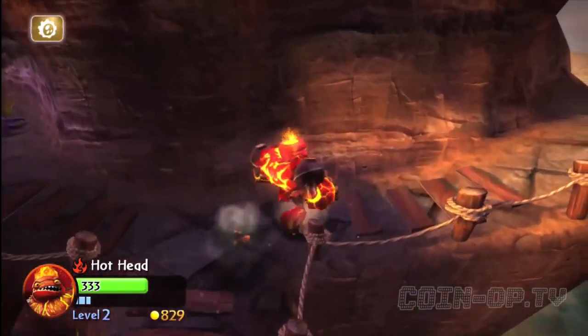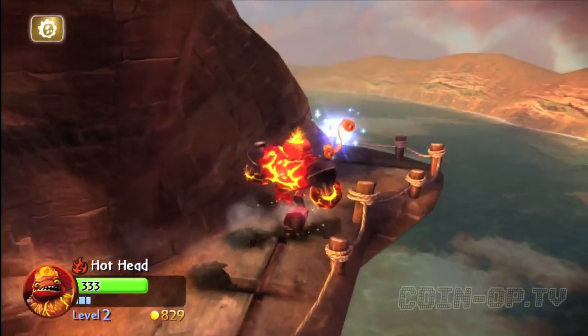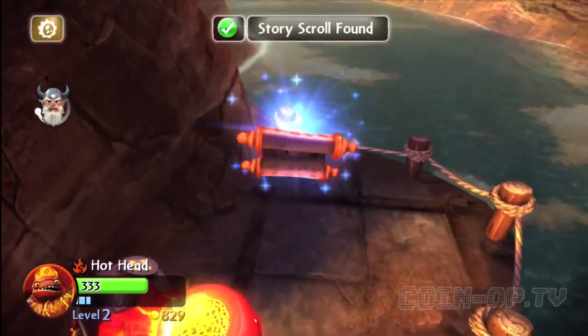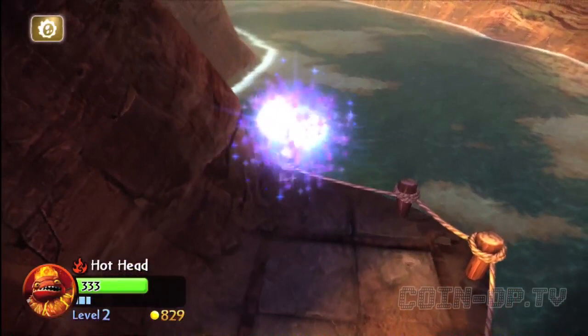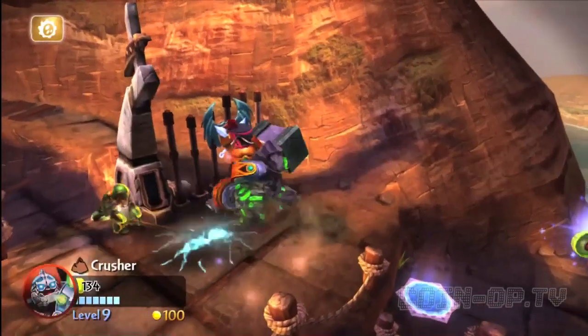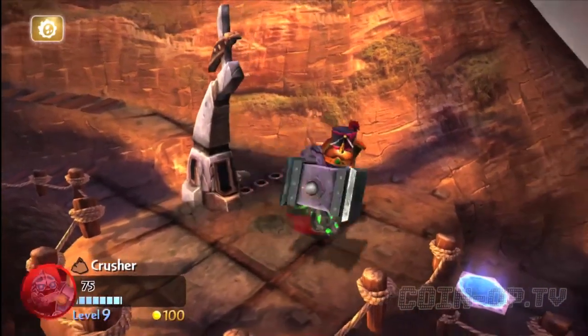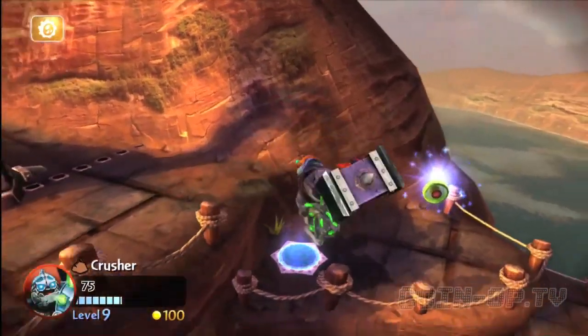There's going to be some bad guys here to the left, but we're going to go to the right — and there's a story scroll. If you want to hear Eon read that story scroll to you, make sure you click on the actual Chapter 6 Let's Play Walkthrough that I have on my YouTube channel, youtube.com/coinaptv, and I'll make sure to leave a link annotation.